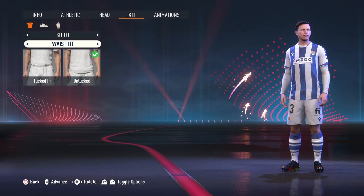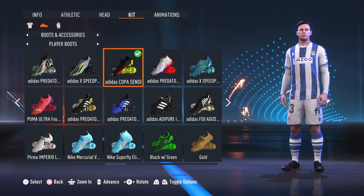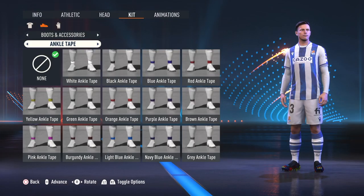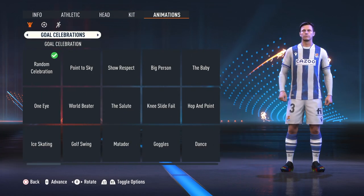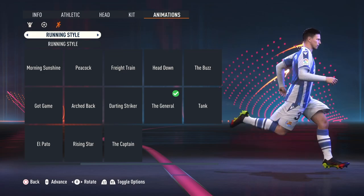For the kit: waist untucked, kit sleeves — he does use an undershirt from time to time, so I went ahead and added that. Jersey fit is normal. For boots and accessories, I gave him the Adidas Copa Sands Plus — I've seen him wear those. Kit socks on average, ankle tape none, nothing for gloves and wrists. Animations: goal celebration on random, set piece on default, running style set as general.